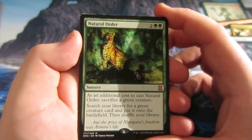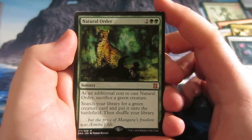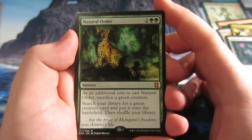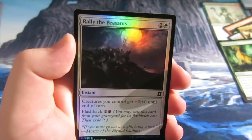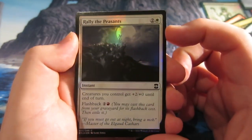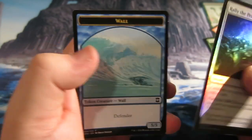Our rare is a mythic rare — it's Natural Order. It has an additional cast cost: sacrifice a green creature, search your library for a green creature card and put it onto the battlefield, then shuffle your library. That seems pretty sweet! Our foil is Rally the Peasants, a common foil — creatures you control get plus two plus zero until end of turn, and it has flashback as well. And we get a 5/5 wall token.